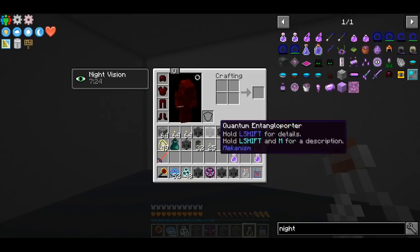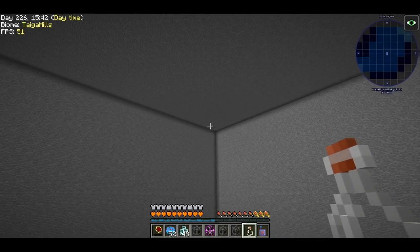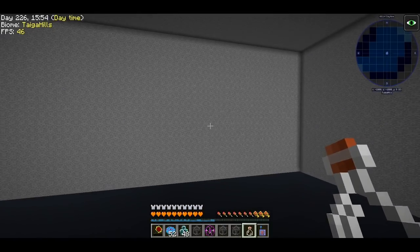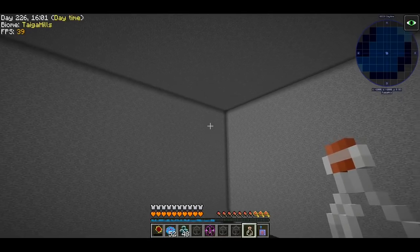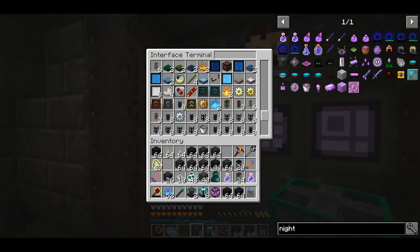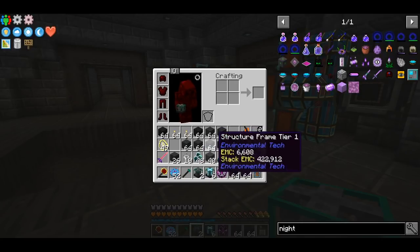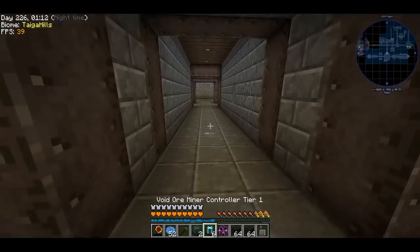Nothing's happening. This place was extremely dark, so I decided to make some night vision potions. I'm imagining that I will have 8 ore miners and resource miners in total - maybe 2 resource miners and 6 ore miners. There are 9 chunks; one of them is the one I'm standing on, and the 8 surrounding chunks. I will put a quantum entangler porter and then go make the controllers. I already have everything from Environmental Tech on auto crafting. So I made 6 void ore miner controllers and 2 resource miner controllers. I made a gazillion structure panels and lenses. Let's go down there and set them up.